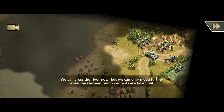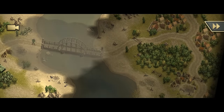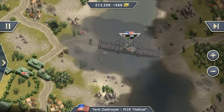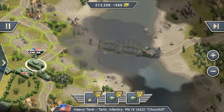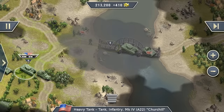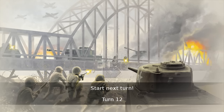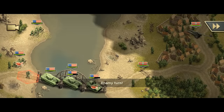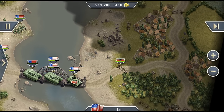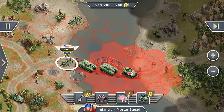We can now use our tanks to get over here and try to get rid of the German artillery. In the next turn the smoke screen should be gone — and there it is. The artillery is shooting again; you can see they are quite deadly. But it's okay for us because we just put up another smoke screen.